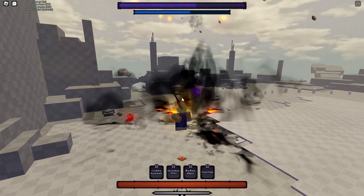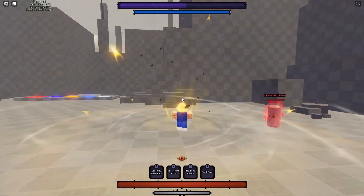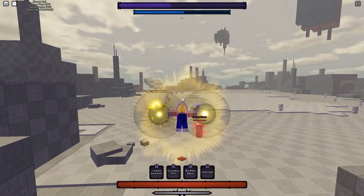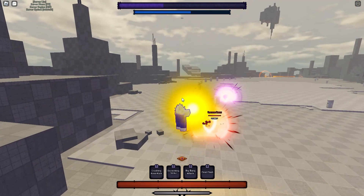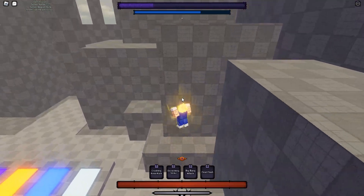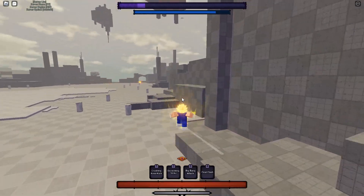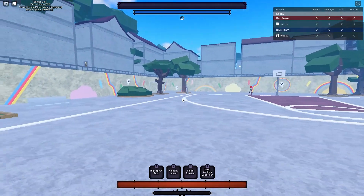Big Bang Attack pulls everybody in and just does damage — it does enough damage, that's all I need to know. You can use it twice in awakening. The last move is Final Flash — oh my god, I just killed my frames. Final Flash and Galick Gun are both mouse-aim, so keep that in mind. Vegeta is a simple character, but use him now and cheese him before they nerf him because he gets his awakening way too fast.